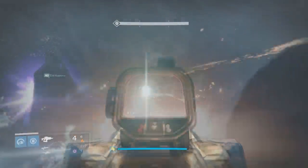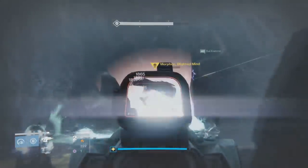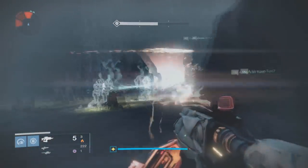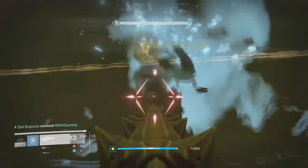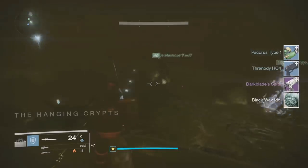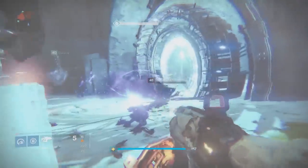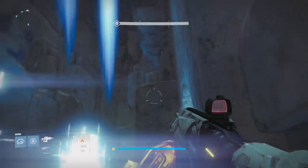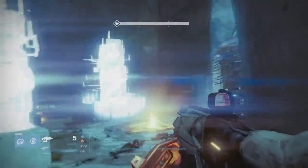What's going on everyone, it's your rifle here. In this video I'm going over another specific strike drop. The one I'm covering is specifically for the Sunless Cell strike. It is possible to get a fusion rifle from the Dark Blade, and people have been telling me in previous comments that you can actually get these strike specifics from the level 36 strikes — you don't have to be on level 41.